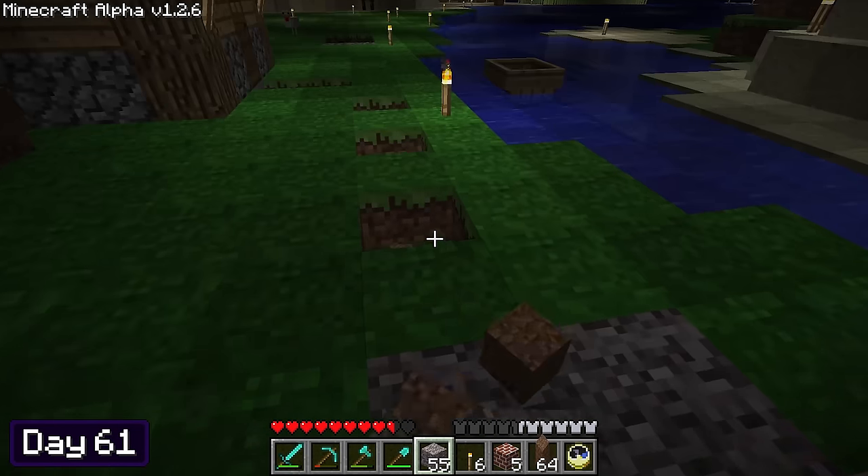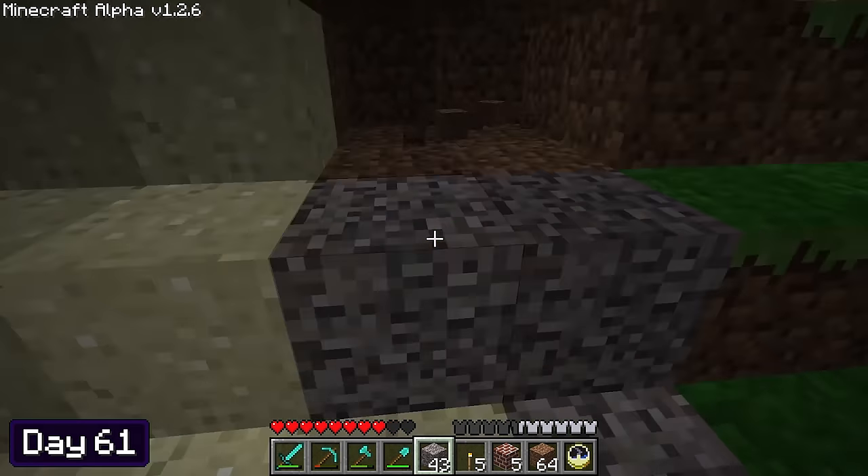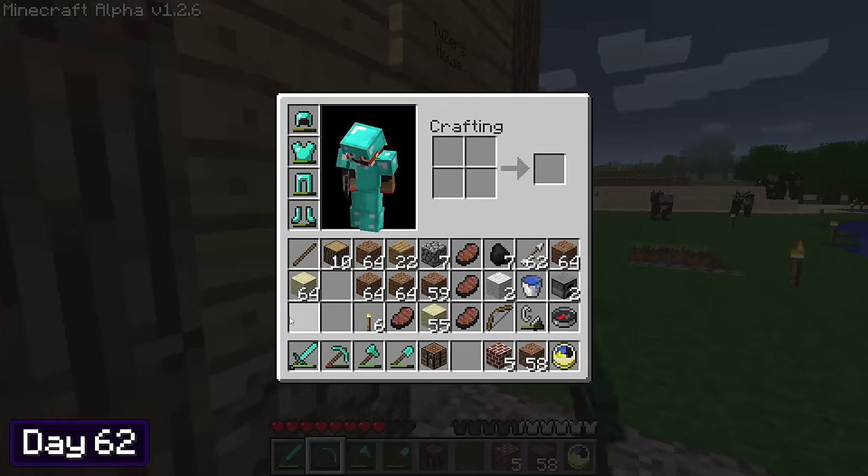I had a lot of builds around my world so far, but in my opinion they all felt a bit disjointed. So for the rest of day 61, I spent my time creating paths to each build so that way they'd feel all connected to one another. A brand new day, which means it's time to start a brand new project.